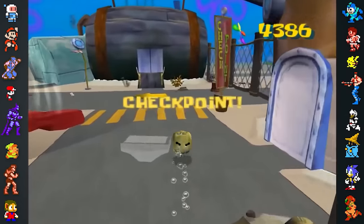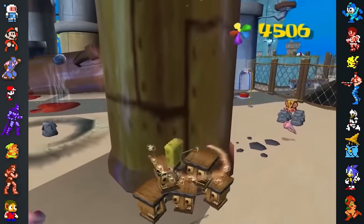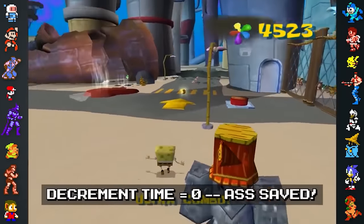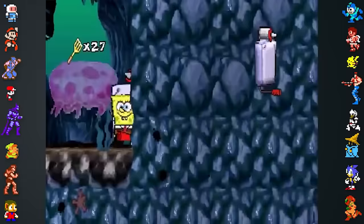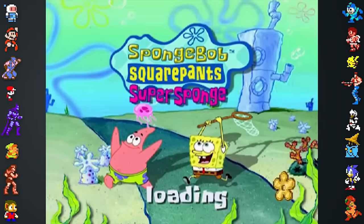Fans also found crude development text by emulating the game. If the game is run on the Dolphin emulator and the player loses all of their underwear, the game log will show "decrement time equals zero -- as saved." This, however, is nothing compared to the lewd content attached to the game SpongeBob Super Sponge.